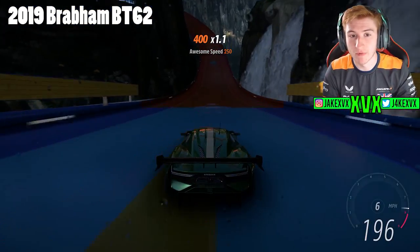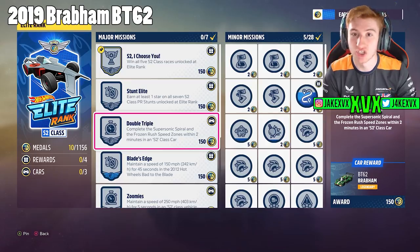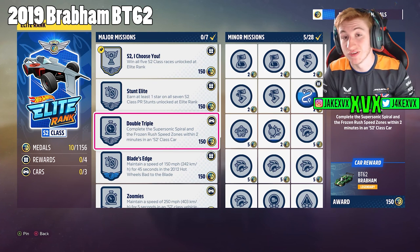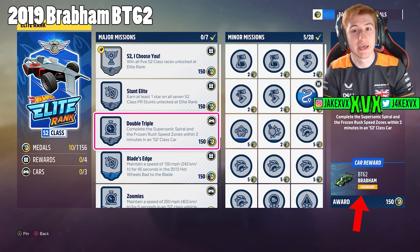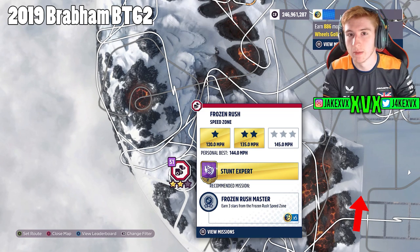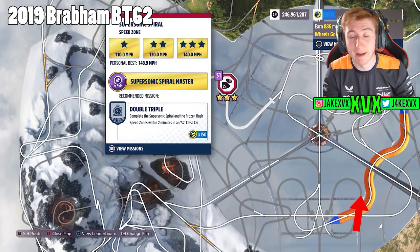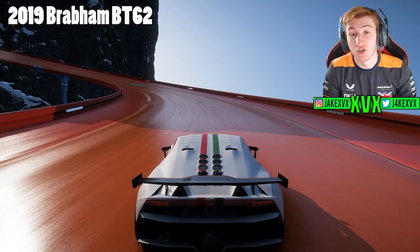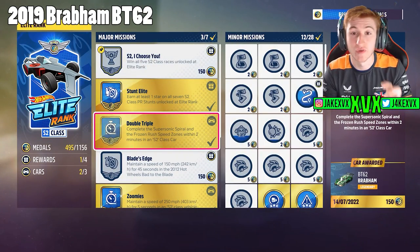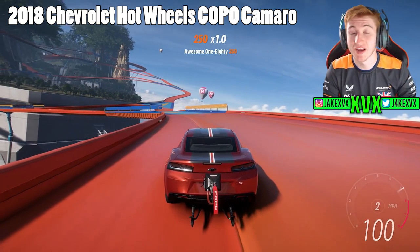The second car is the Brabham BT62, unlocked through an S2 class major challenge or major mission. As you can see on screen, this is a speed zone challenge — I believe it involves completing two different speed zones within a certain amount of time. You can use any car, though an S2 car will presumably work best. It's worth noting you need the S2 challenge category unlocked before you can attempt it.